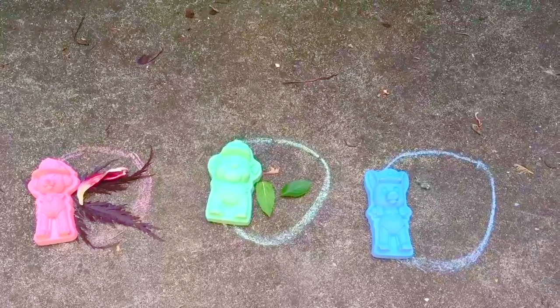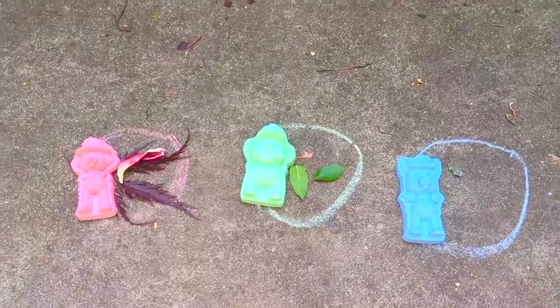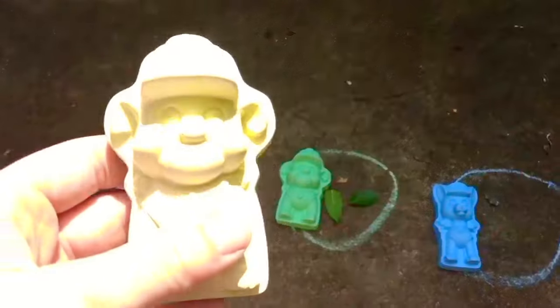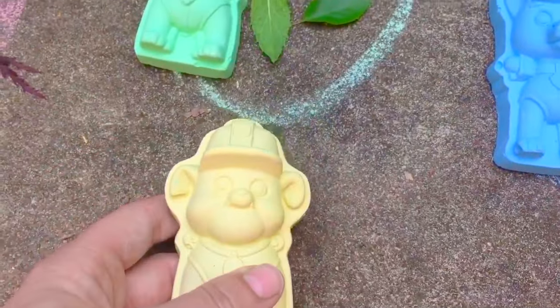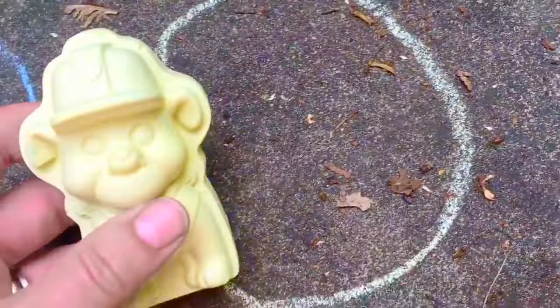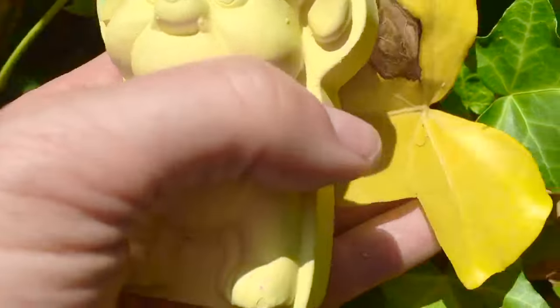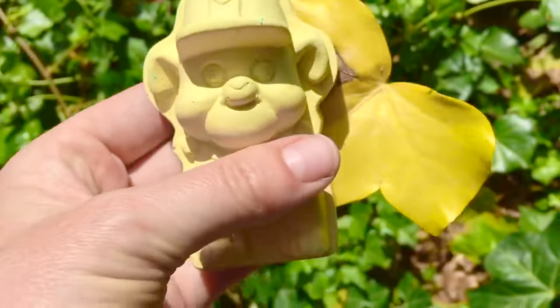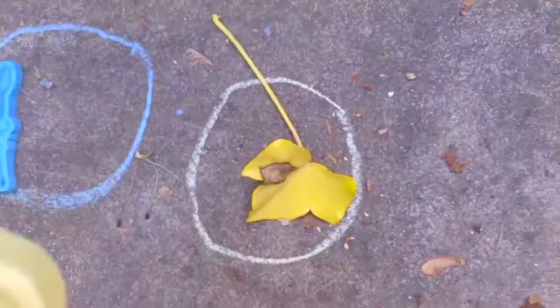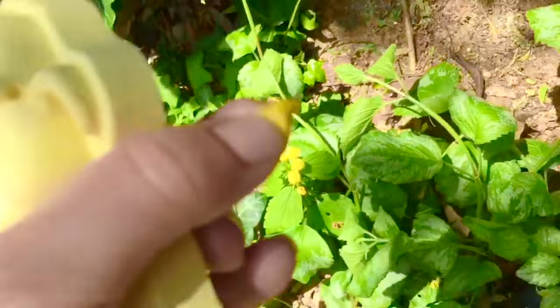We've used the colors red, green, and blue, but we're missing one primary color. Red and blue are primary colors — what's the third one? It's yellow! And yellow Rubble is going to draw a yellow circle. Right away we spot a yellow leaf — it's got a little brown blemish on it. And very close to the leaf was some yellow flowers. We'll put a petal in the middle of our circle.